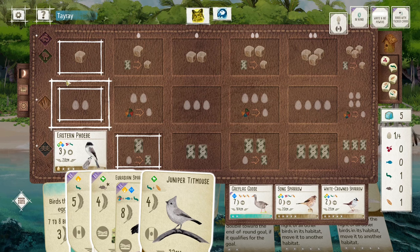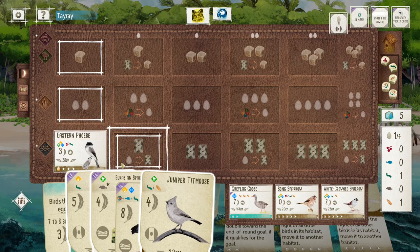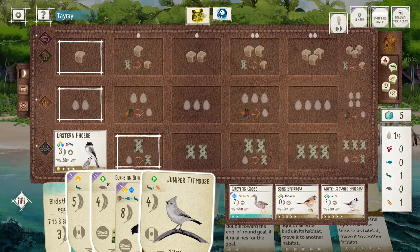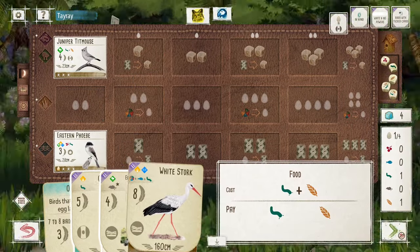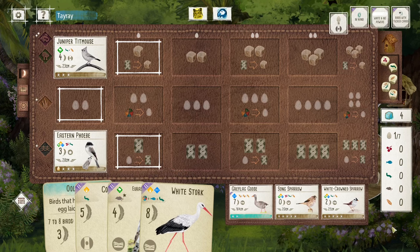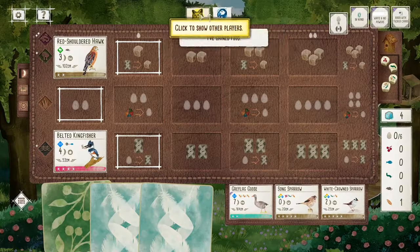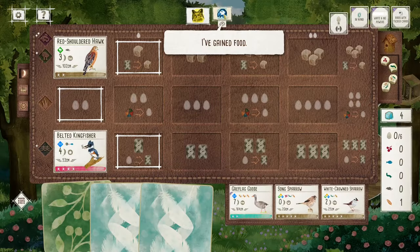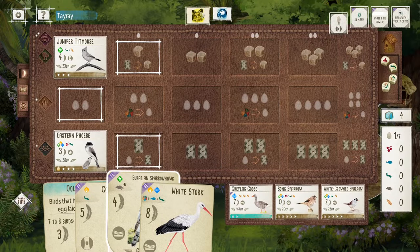So I have five turns. I draw one, two, lay it, three, four. I have to game food — kind of like the Swift here. I think I just play one bird and see what happens. I think I made the right decision for not activating my Phoebe, because otherwise my opponent would have played the Sparrow and gained extra eggs. I think that was a good call.